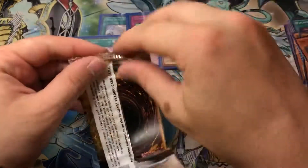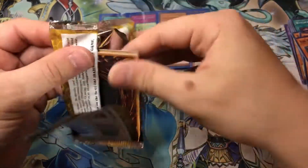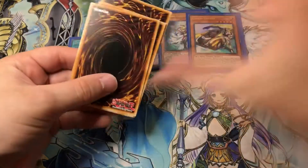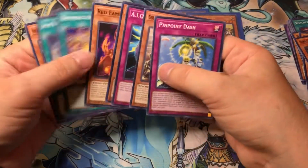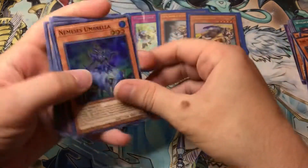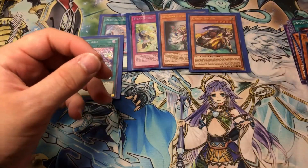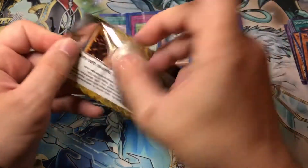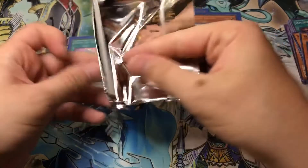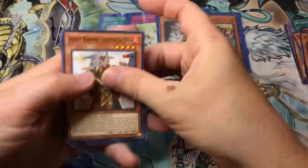I swear, if I pull three I'm gonna lose it. Literally should only be one more - that's two wasted slots. Nemesis Umbrella. The Nemesis monsters are actually pretty cool. If it were possible I'd build a deck around them just because their artwork is sweet. Too bad Nemesis Umbrella is a Level 3, so you could use it to make Dante - newly limited. So we got Emblem of the Plunder Patrol.